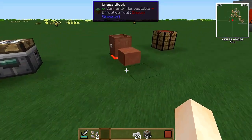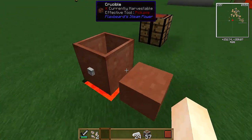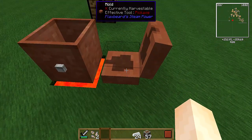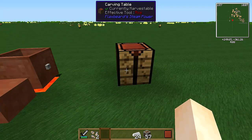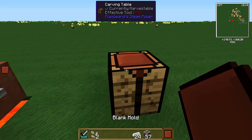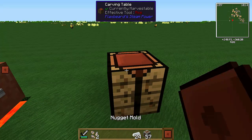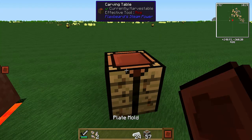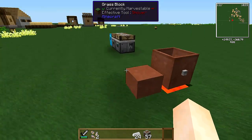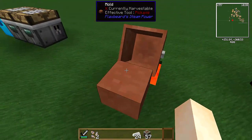To get started you're going to make a setup like this. You're going to need a crucible, a big mold, a smaller mold to go into it, and then a carving table. What the carving table does is you can take one blank mold instead of keeping one of each — right-click it and it changes between the three molds you can use. Keep in mind you have to use an empty hand when you click this or nothing will happen.